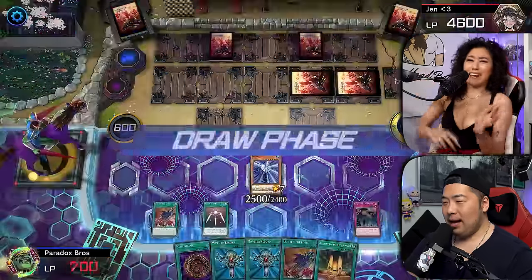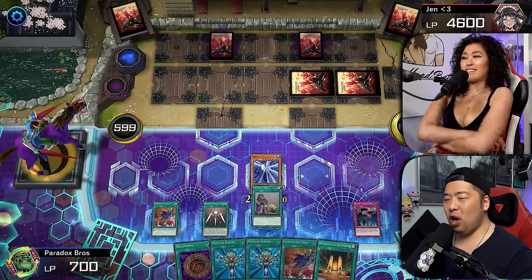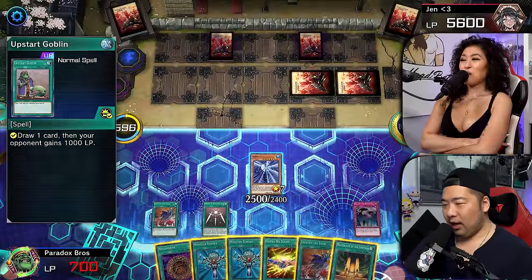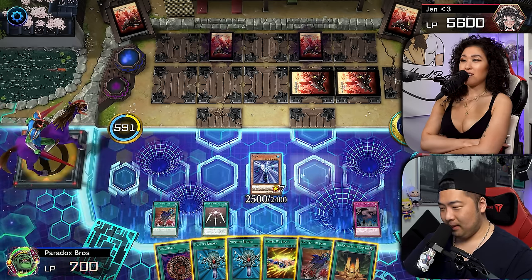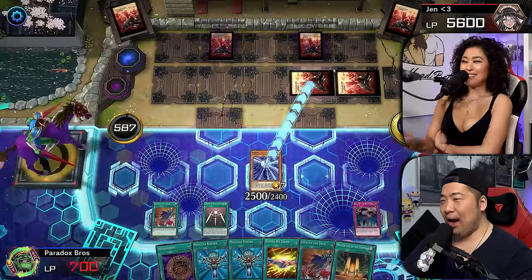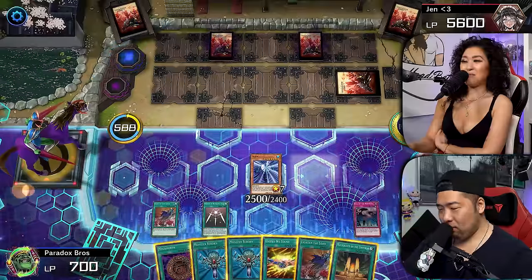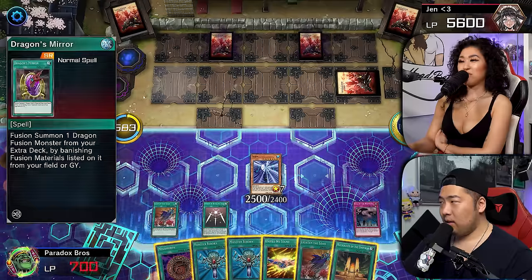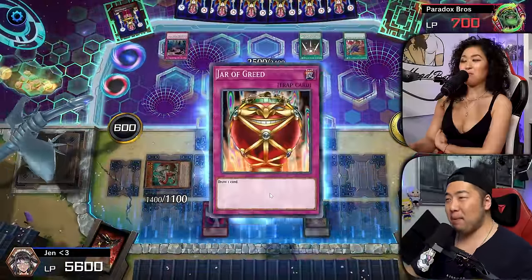Oh my! The Upstart Goblin. How am I losing when he has 700? We're kind of in trouble because I have two Gate Guardians left in the deck — I shuffled them back. But I have 700 life points. She's about to get her Dragon card back. Get the Blackland Fire Dragon. She has to wait another turn on Gold Sark, so this should be fine.